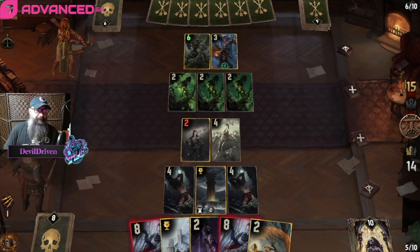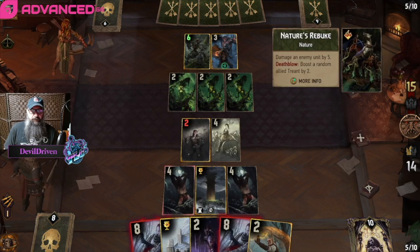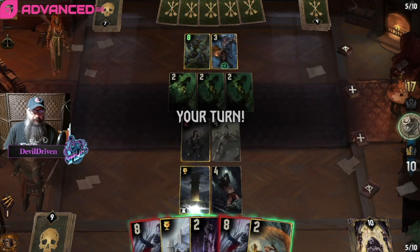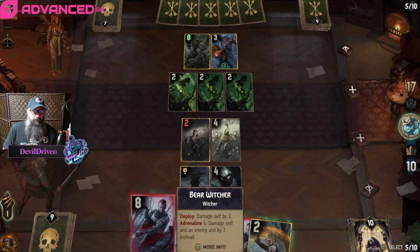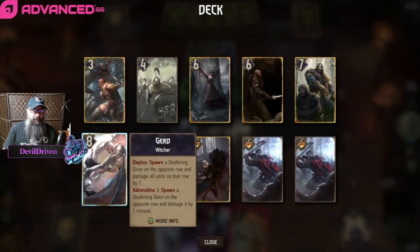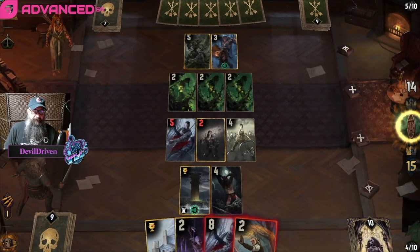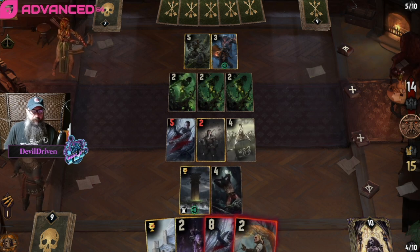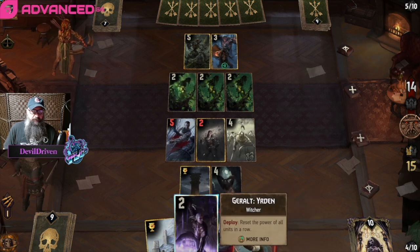I think we can get something good out of him. Still seems like - so he goes Rebuke, but this is still stuck here. We go bear, and this is three, so we got the thing online next, which seems okay. I could even end up using the Yurden on my own stuff - it's a possibility.